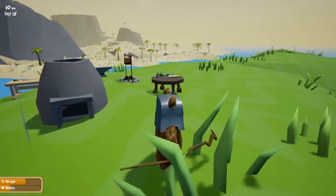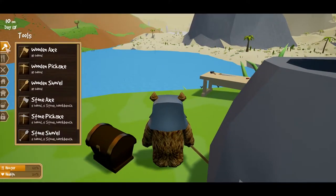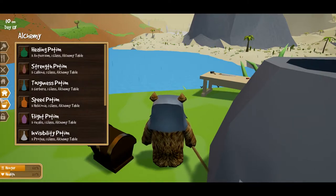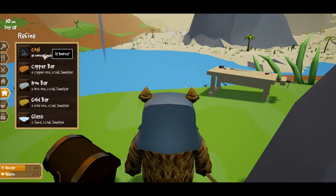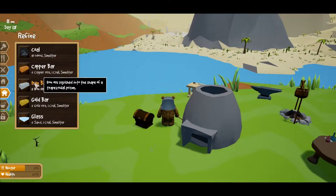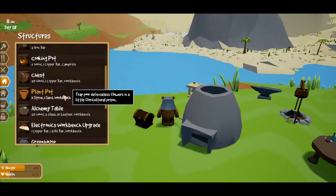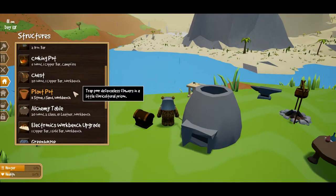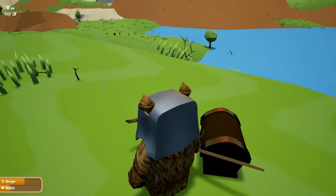We need to start growing things, ideally in plant pots. Let's see how to make a plant pot because I haven't actually done that before. It's not in alchemy, not in refining — although now you can refine wood into coal because apparently coal was proving to be a bit of a pain for people, including me. Oh, here we go: plant pot — three stone, one sand, and that's it. Quite cheap!